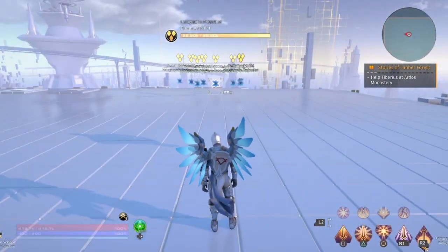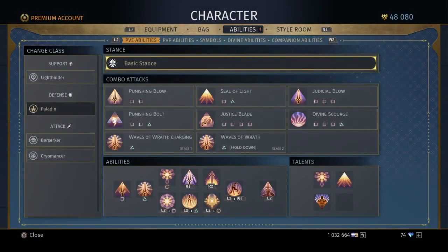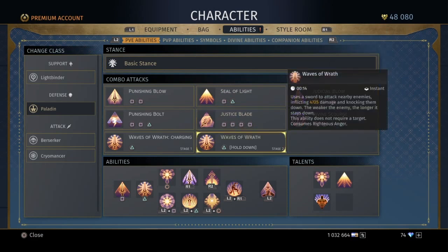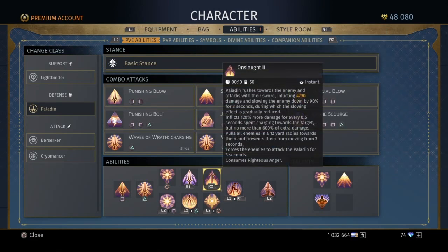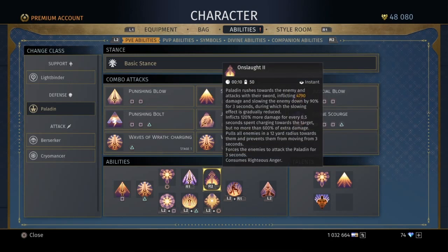I'm going to show you my starter rotation, my opener. You can season it however you like, but this is personally what I do. I run in straight up with Onslaught, and then I use Waves of Wrath. The reason for that is because Onslaught is your basic pulling move. I started off not thinking Paladin had a pulling move.